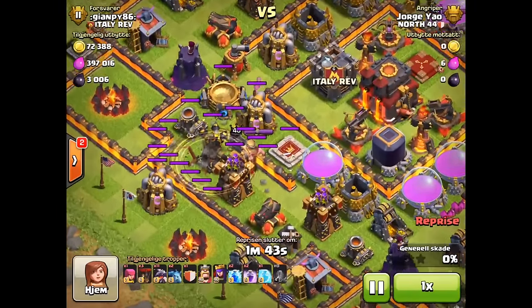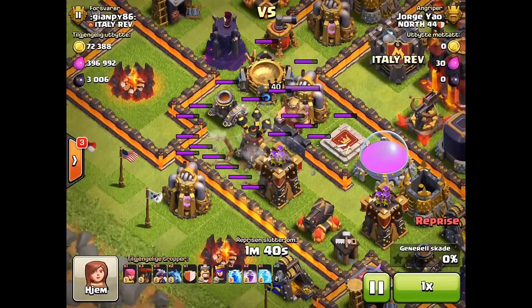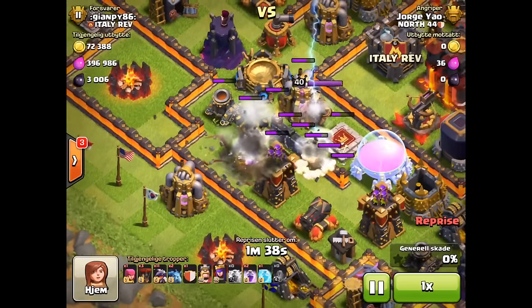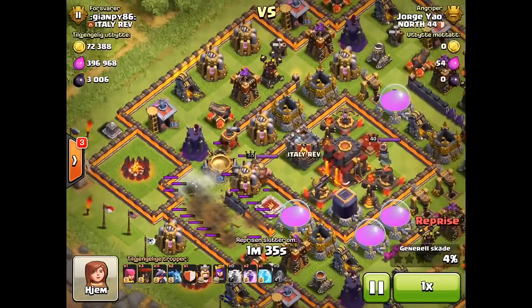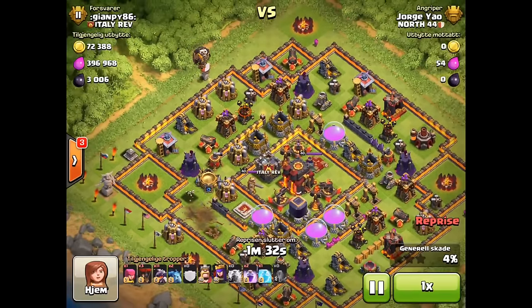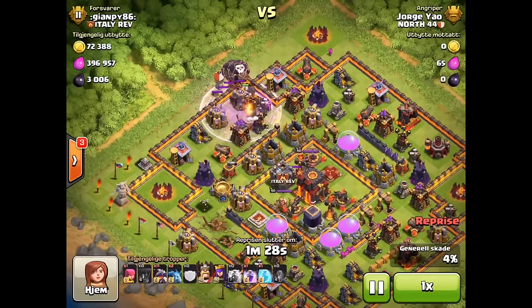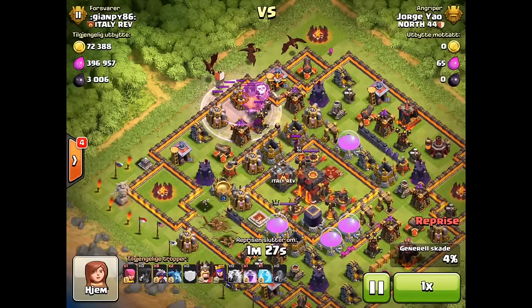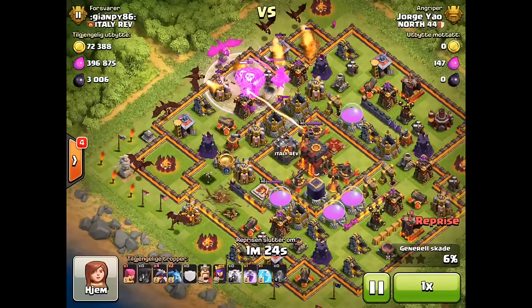I drop the earthquake spell right on the air defense, taking out 25% of its health, then drop the two lightning spells. You can see the lightning spell bouncing doesn't spread as much anymore — it's pretty secured. Nowadays you can use an earthquake spell and two level six lightning spells to still take out a max air defense, which is huge for Town Hall 9 dragon raids. Normally I don't go toward the single-target inferno side, but since the clan castle is there I targeted the left-hand air defense.